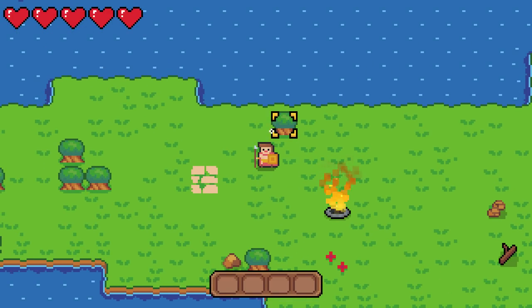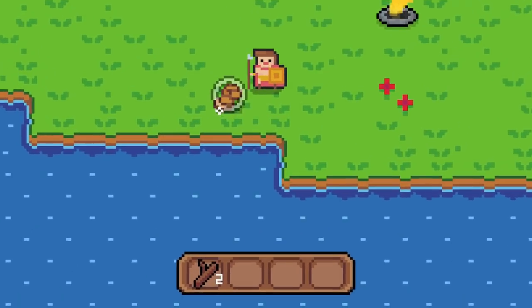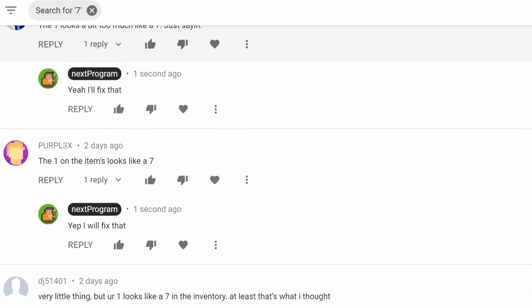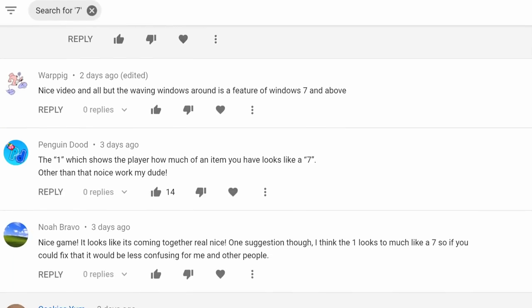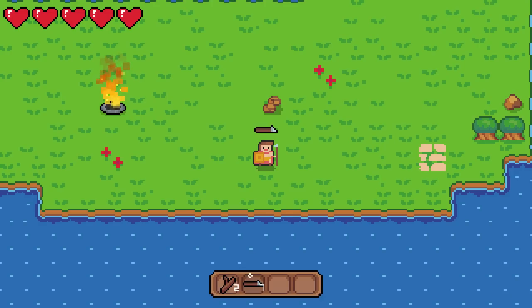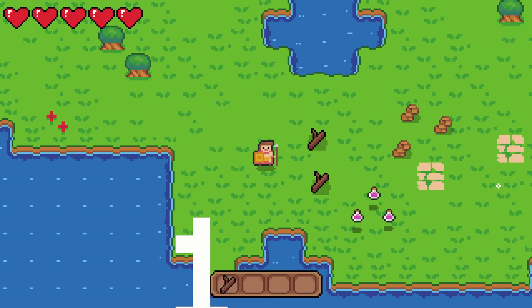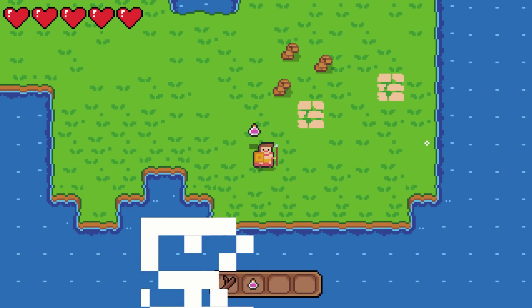I don't know if anyone noticed last time, but the font I used for the inventory made the ones look a tiny bit like sevens. Can you see it? It's actually pretty obvious. I don't understand how no one noticed this. Crazy. Blows my mind how not a single person noticed this gigantic, game-breaking flaw. Anyway, I think I got about 100 comments telling me to change my font, making this by far the most highly requested feature for this game. So I made sure to switch the font as soon as possible, and you guys were right. I think it looks much better now, and it makes a huge difference. I might even release the game as is, since this was pretty much what everyone wanted.